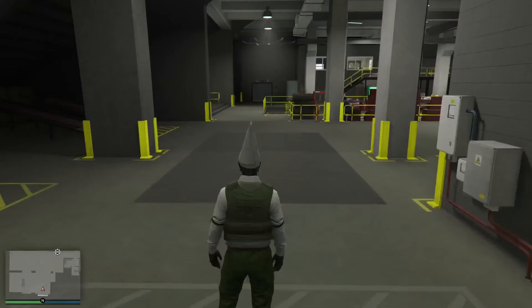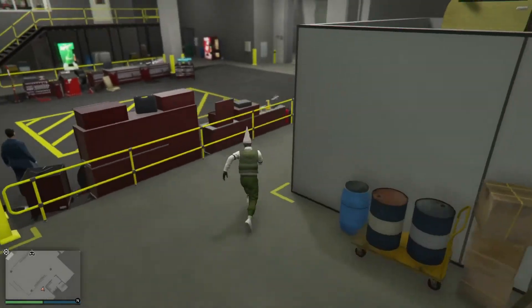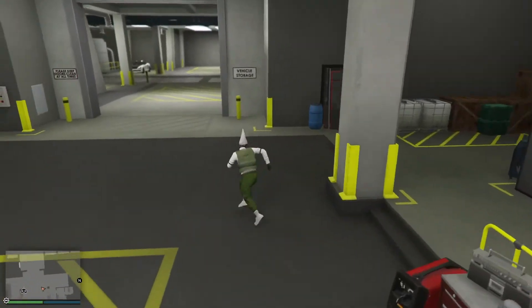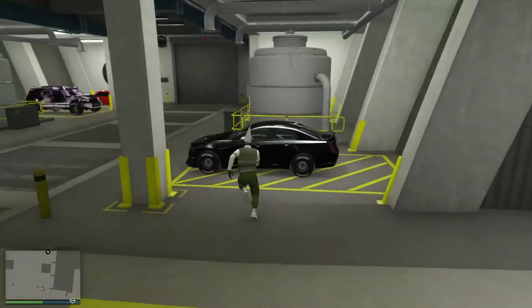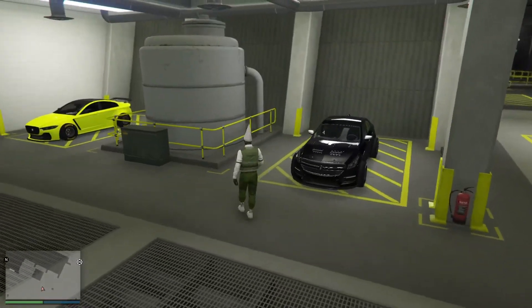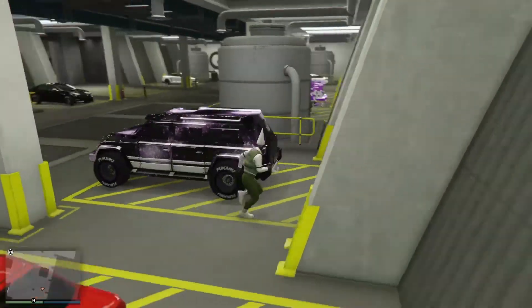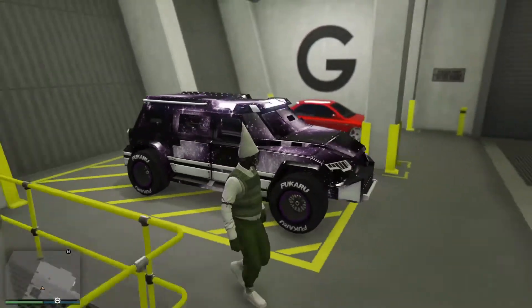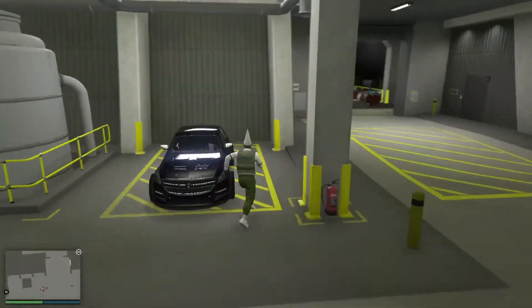Once you are in, simply walk over to the vehicle that you did just mod. As you can see when you load back in, your car still does have F1 wheels on it. Make sure this does save — as you can see, it hasn't changed and does not have the crew colour on it.